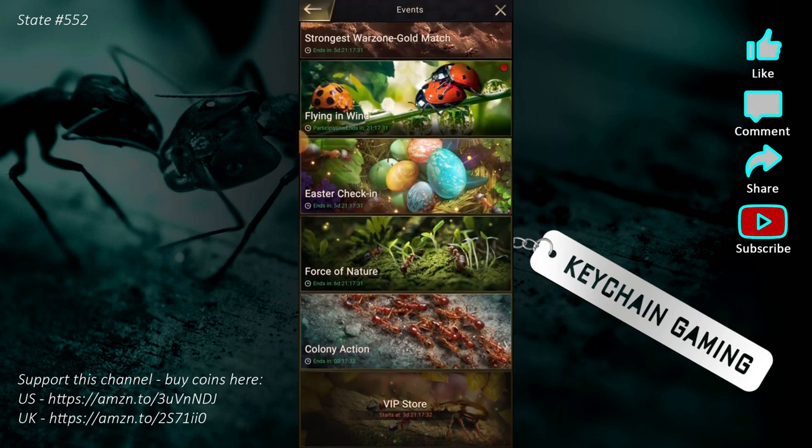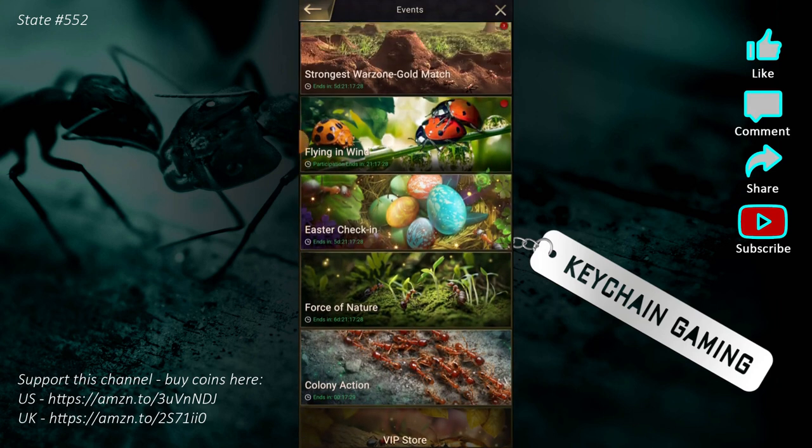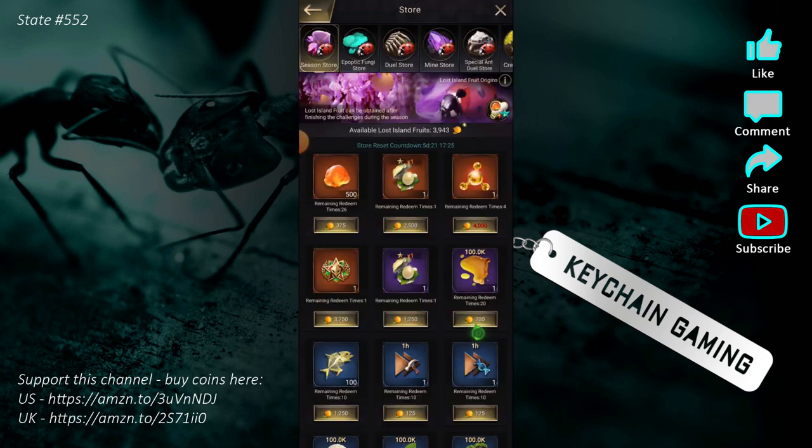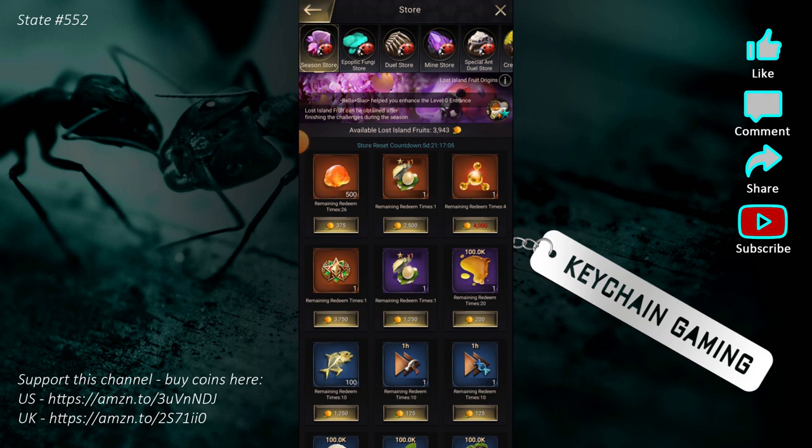There's a new thing called the season store. It's in here now — season store. When you come into the season store, you can buy 500 resin for just 375 fruit. I recommend doing that anytime you're able to research but don't have resin — come in here and buy some. Eventually you'll get to the point where you've researched enough, you can start killing threats, and you've got a week to buy the important things in the store.